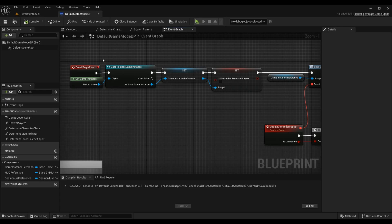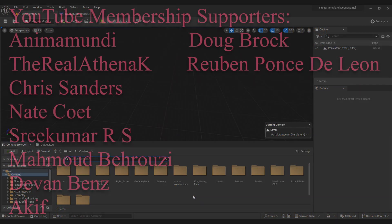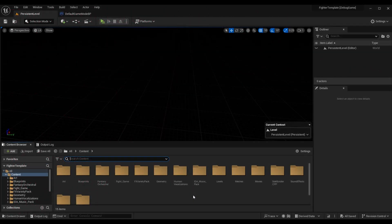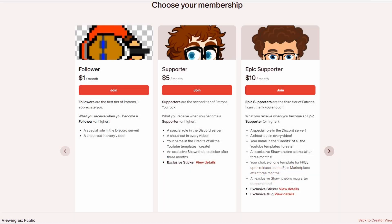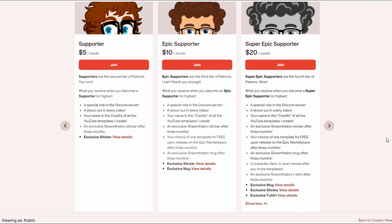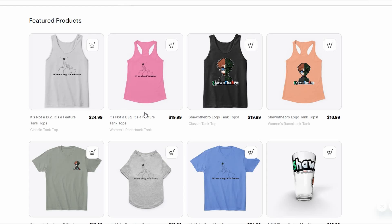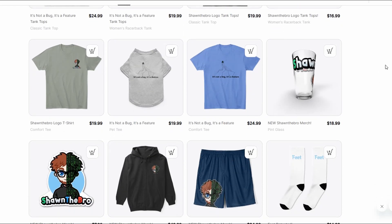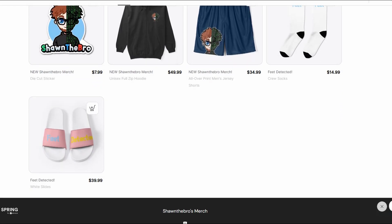Now we're at a very tangible spot where the two instances are going to be in the same level, so we can start testing things on server and client and see what the other one sees — all really exciting stuff. If you enjoyed this episode and it helped you learn about server travel and multiplayer connections, please subscribe. If you're a patron, YouTube member, or Discord subscriber you can get the templates off the Epic Marketplace at a significantly reduced cost. If you had any issues, feel free to join the Discord community. That's all I got — I'm Sean the Bro and I'll see you in the next one.